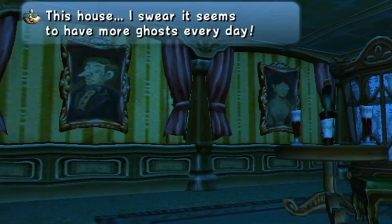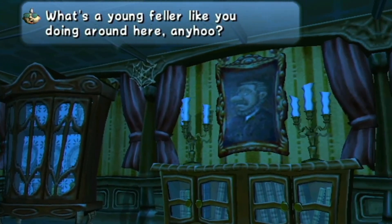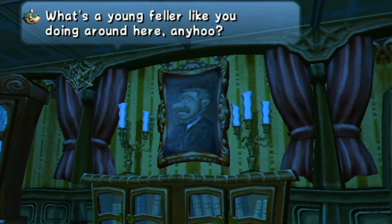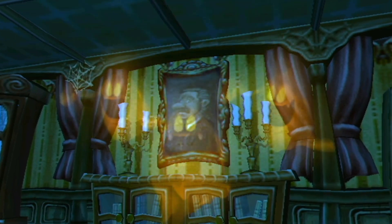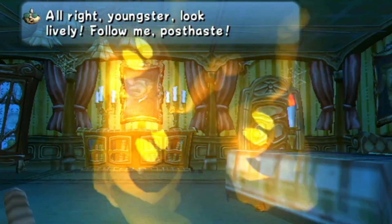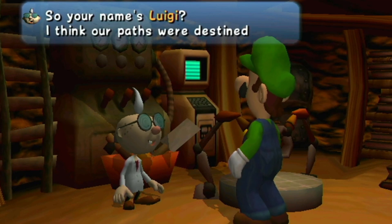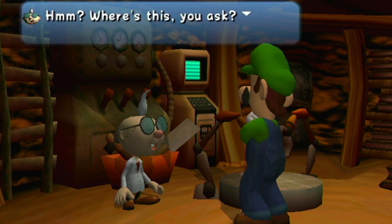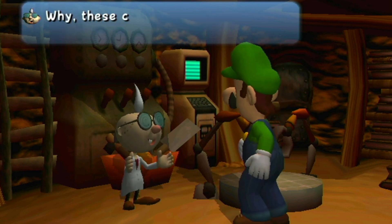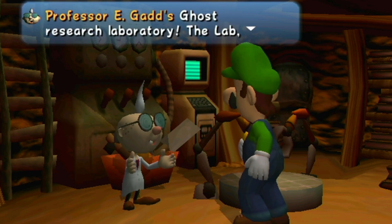'This house — it seems to have more ghosts every day. What's a young fella like you doing around here, anywho?' Here to look for my brother — we won this mansion. 'You won this mansion in a contest? You didn't even enter? Sounds pretty fishy to me.' Facts, bruh. 'So you believe the mansion actually existed? Strange. Well, I've been living here since I was a lad of 20 or so, and I tell you — that mansion appeared just a few days ago.' What?!